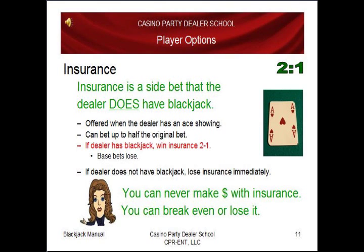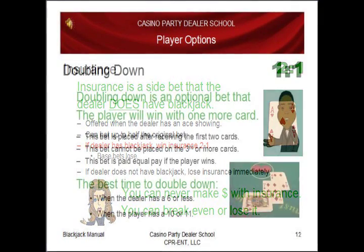Now let's talk about player options. Insurance is a side bet that the dealer does have blackjack. It's offered when the dealer has an ace showing. You can bet up to half of your original bet. If the dealer has blackjack, you win your insurance 2 to 1, but your base bets all lose. If the dealer does not have blackjack, you lose your insurance immediately. Something to know: you can never make money with insurance — you can break even or lose it.